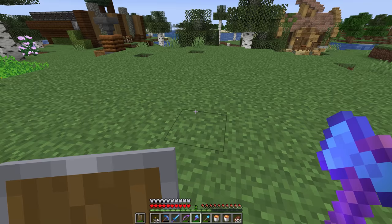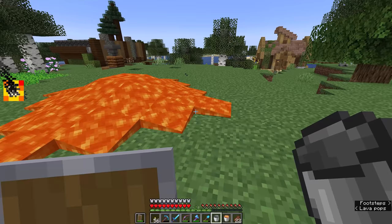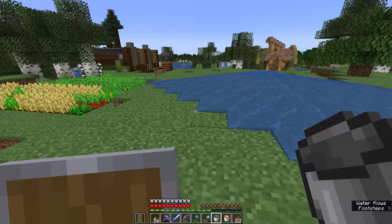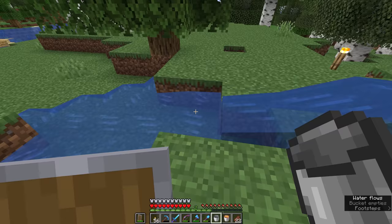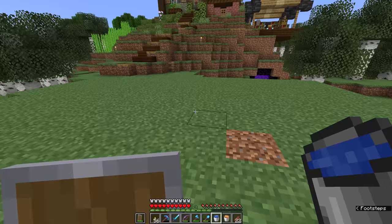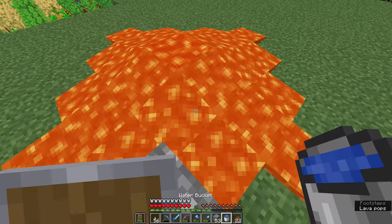Lava placed on a single block flows for four blocks in any direction — not including diagonally — fanning out to each side for three blocks, with four counting the source block in the center. Water is a little bit different: water flows for eight blocks, counting the central block, so one block in the middle and then seven on either side. Water will also choose to flow downhill if there's a neighboring block one block further down. Any flowing lava that comes into contact with water pretty much immediately becomes cobblestone.